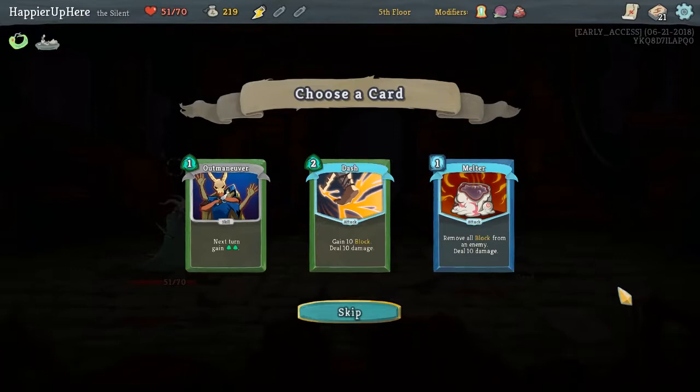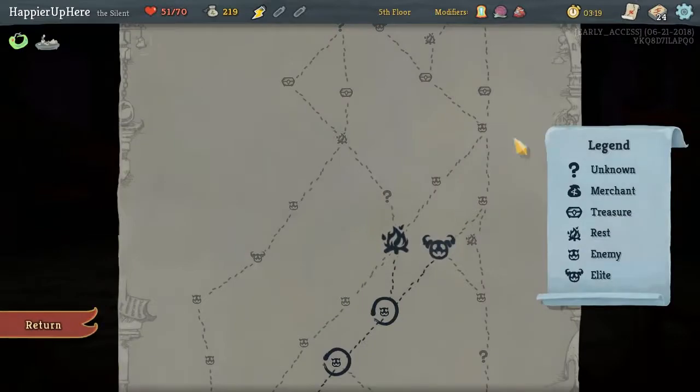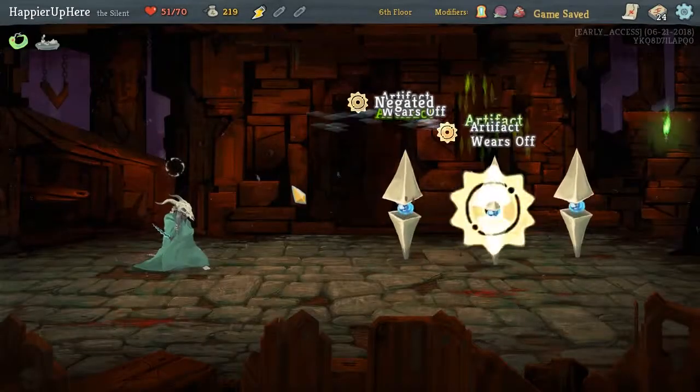Dash is something more familiar. Let's take Dash — it's a value pick. We have an elite coming up and we do want to be, ideally, perfecting it. The slow debuff is not active on these because they all had artifact armor.